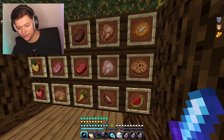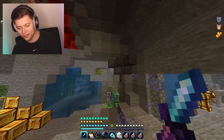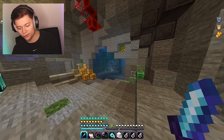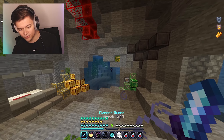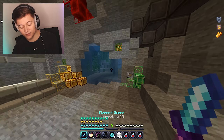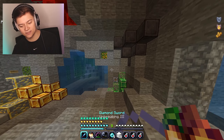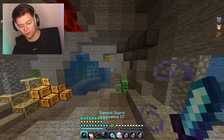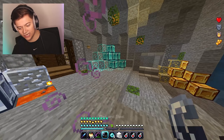We've got custom apples and food, outlines on all the ores, and clear water. The hearts look great too. I really like this pack — the selector is super vibrant with a black outline, making it really easy to see. During PvP you can look up and down way faster and spot it from the corner of your eye, which will make your gameplay a lot better. We've got low fire too.